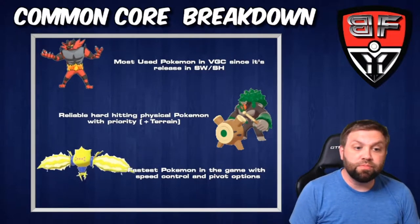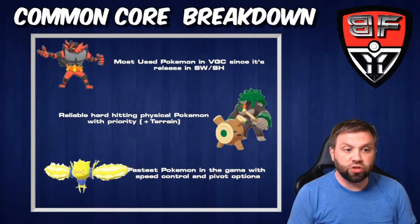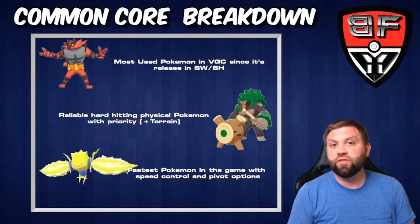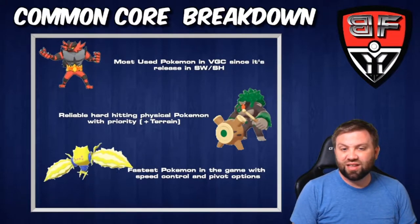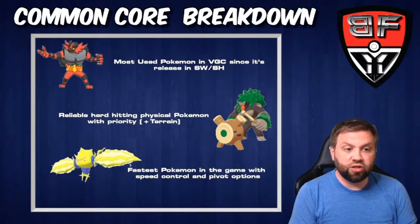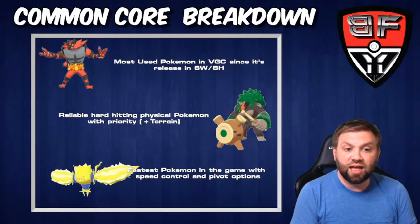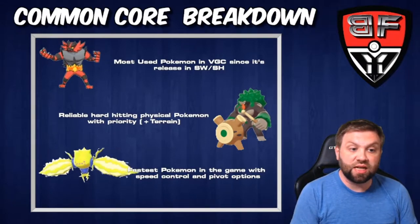Incineroar is the most used Pokemon in VGC since its release in Sword and Shield. Rillaboom is a very reliable hard-hitting physical Pokemon that has priority in combination with its terrain move, and it can also pivot. Regieleki is the fastest Pokemon in the game with speed control and pivot options as well.